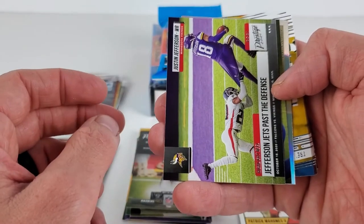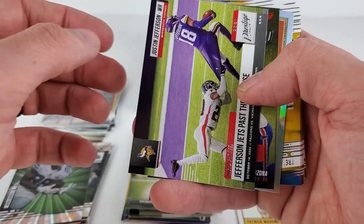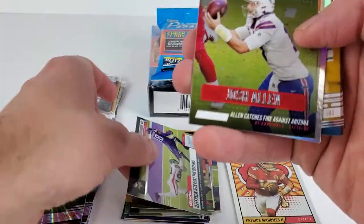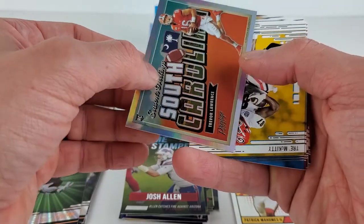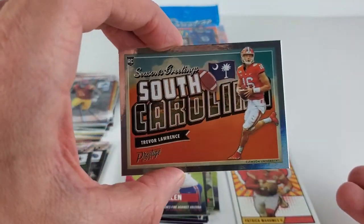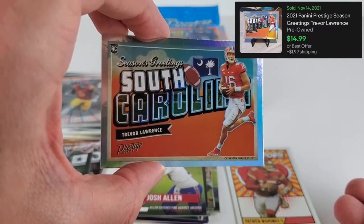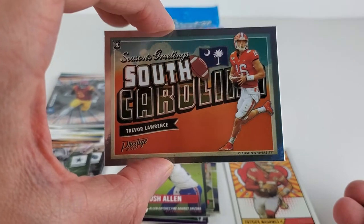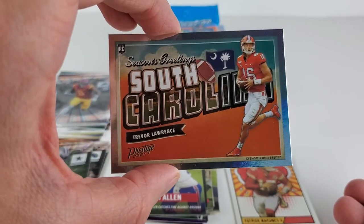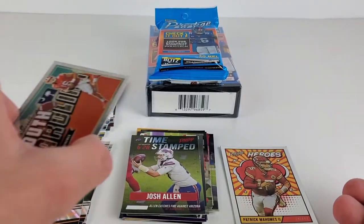Justin Jefferson, Josh Allen timestamped, and this one is a Trevor Lawrence Season's Greetings — that's the insert I was trying to remember. Pretty cool one of our number one pick this year. Not mine, but I guess the league's. Let's see how he does down there in Jacksonville.